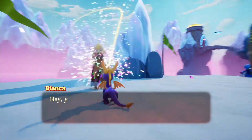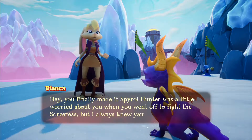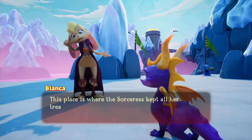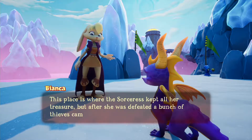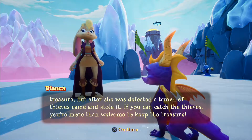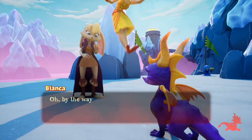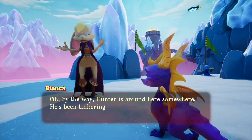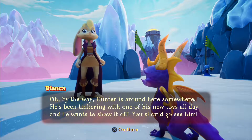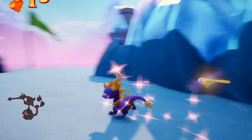Bianca's here! Hunter was a little worried about you when you went off to fight the Sorceress, but I always knew you'd beat her. This place is where the Sorceress kept all her treasure, but after she was defeated, a bunch of thieves came and stole it. If you can catch the thieves, you're more than welcome to keep the treasure. That sounds like a nice reward — we had that in Nasty's Loot, we're doing it again here. You might want to actually defeat the Sorceress earlier than I did, because I did it literally the last thing possible, in order to have access to Sparks' last ability.